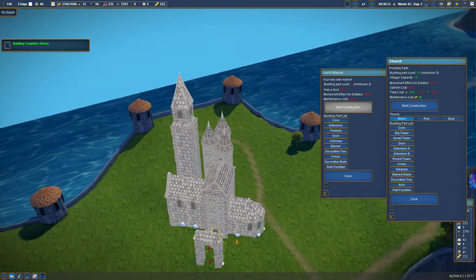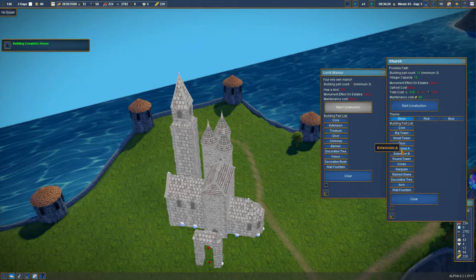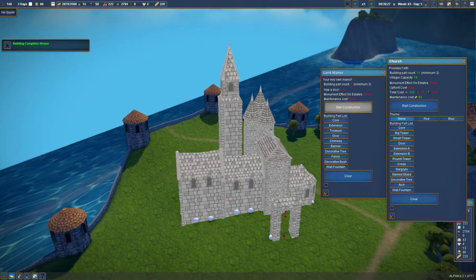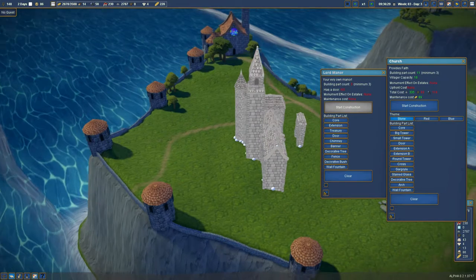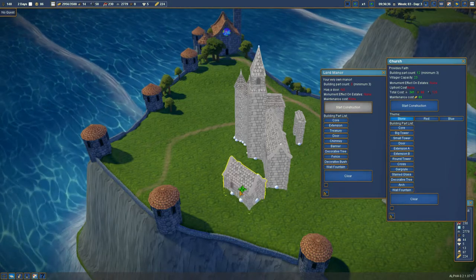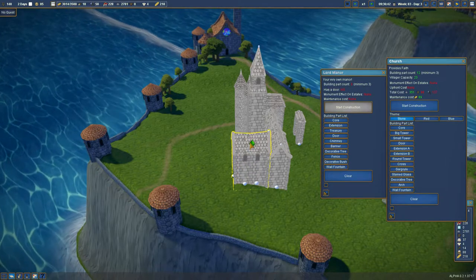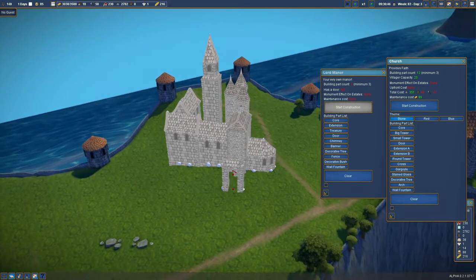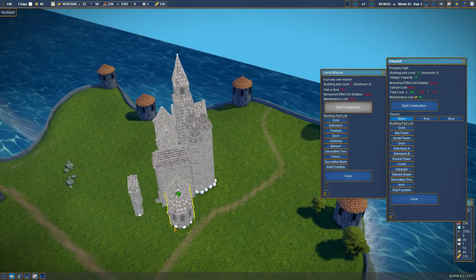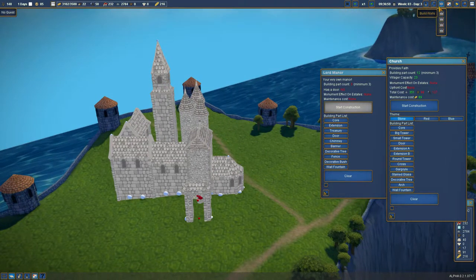Extension A is the big one. I think this should pretty much just go out to there - it's a pretty big building. Maybe another extension A. I kind of want this to be on the outside but it's not going to have a very good view. Let's see what we can do with walls. Small stone wall, wooden wall, large stone wall.